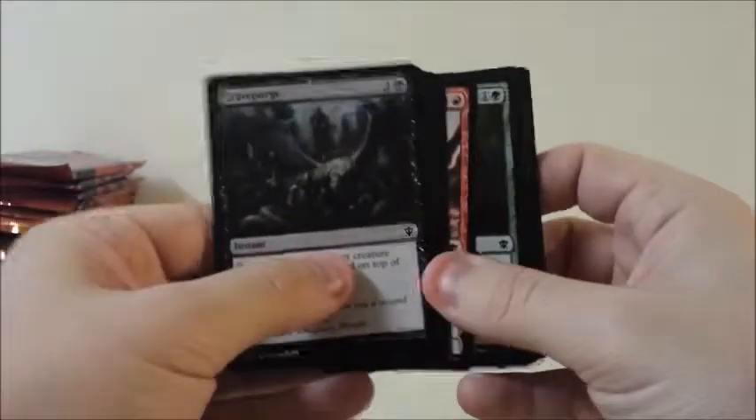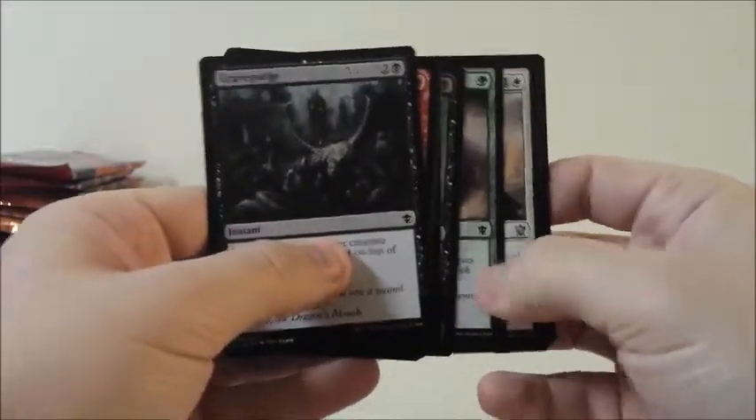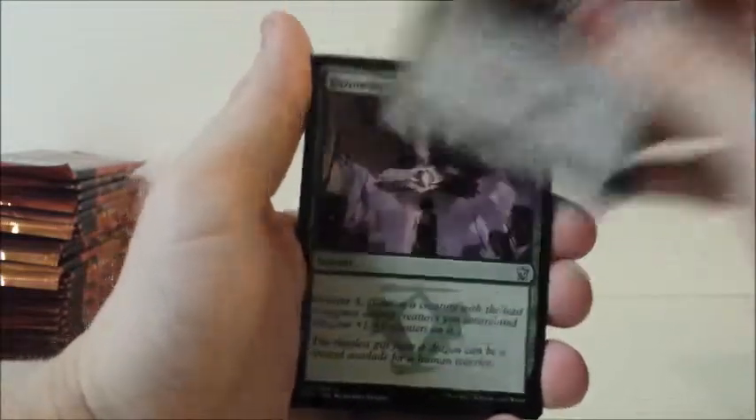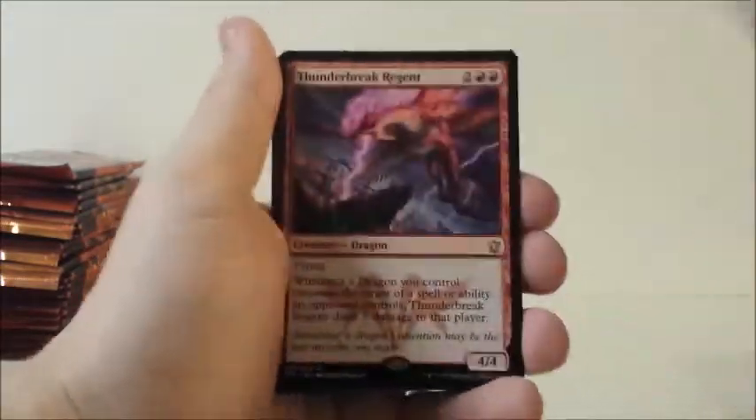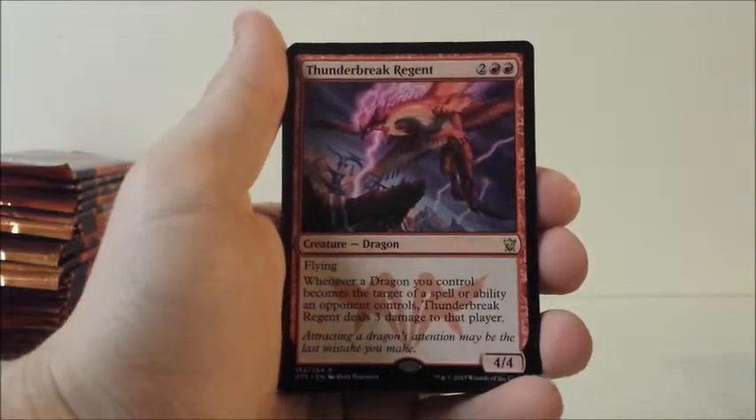And the last one in this first opening — I'll try to speed through this one a little bit. I know the other ones are a little long, that way you're not waiting too long to see the juicy stuff at the end. Echoes of the Kin Tree, Dromoka's Gift, Atarka Monument, and Thunderbreak Regent. I think there's already been some play with that.